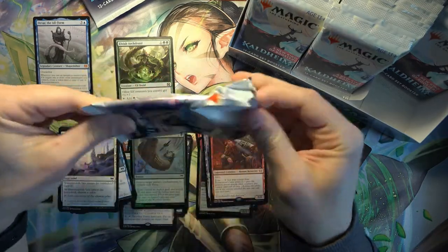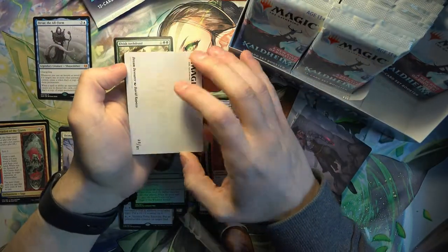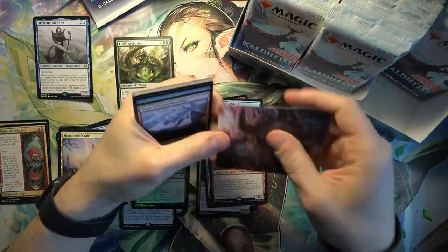My Zendikar set booster box, I think, had like 11 Mythics - this one seems to be a little bit more normal in terms of pulls. And that is Dream Devourer.